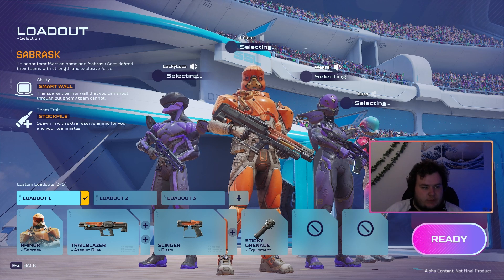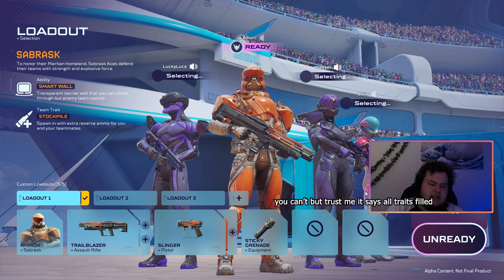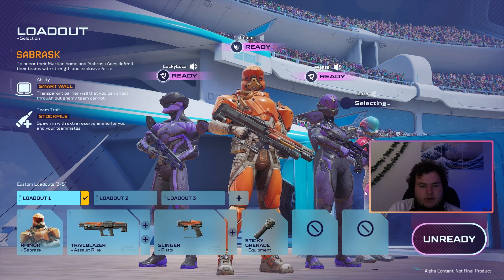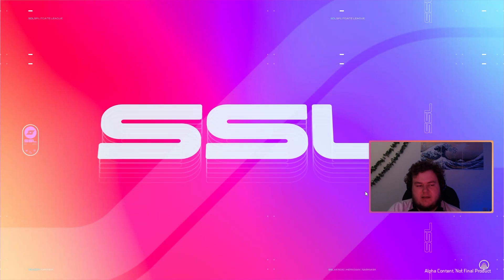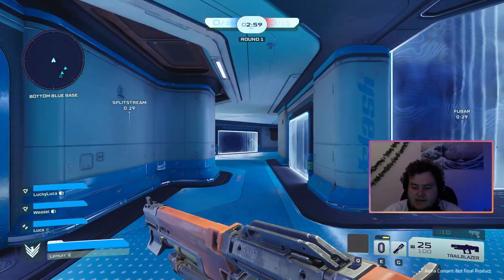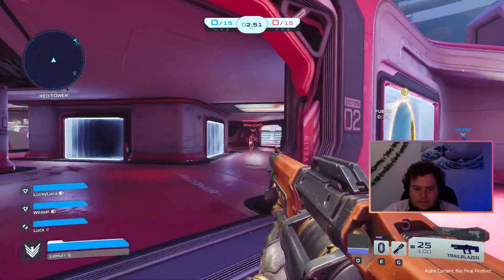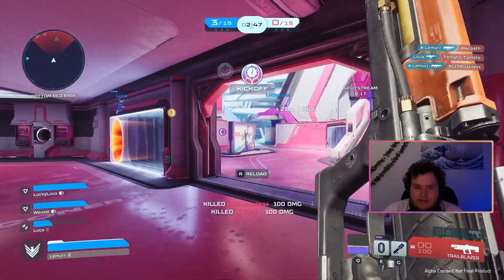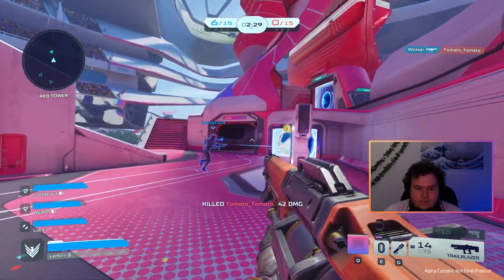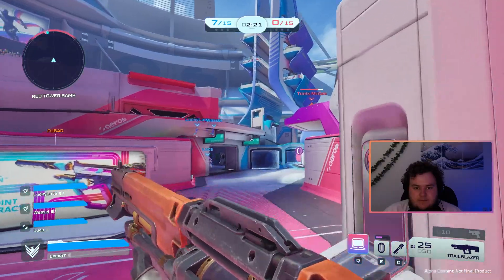Jumping on board with Sabrask — we're going to have our shield now and give teammates some extra reserve ammo. We've filled out all the team traits on the right side, as you can see. Most of the weapons have felt pretty good so far. There's a lot of fluidity in the gameplay and I think it plays well into what these loadouts feel like. I'm quite a fan of this weapon — it feels like it hits pretty hard. It's obviously an LMG type, which makes sense for this type of character. We do have our shield up right now if we can find an opportunity to put it into action.